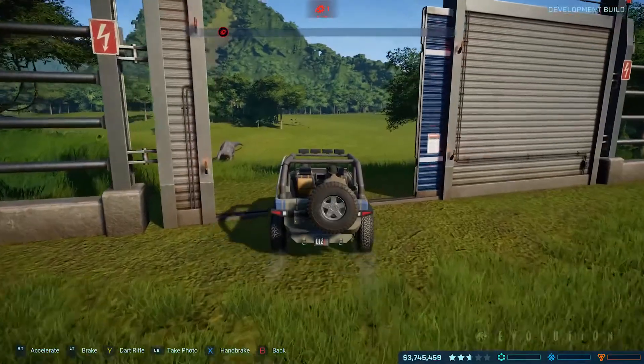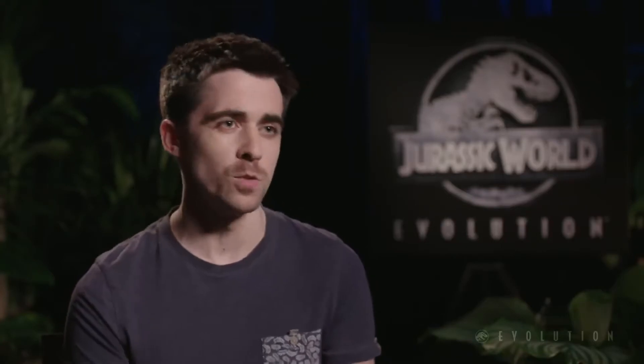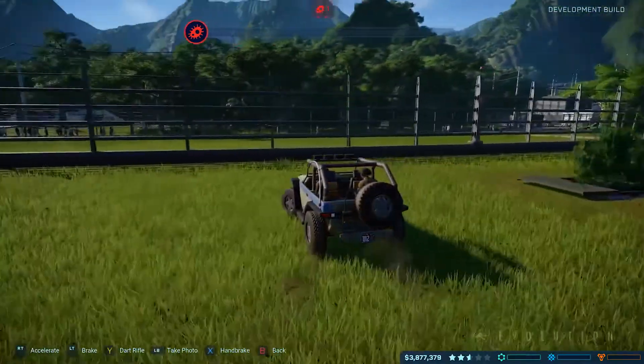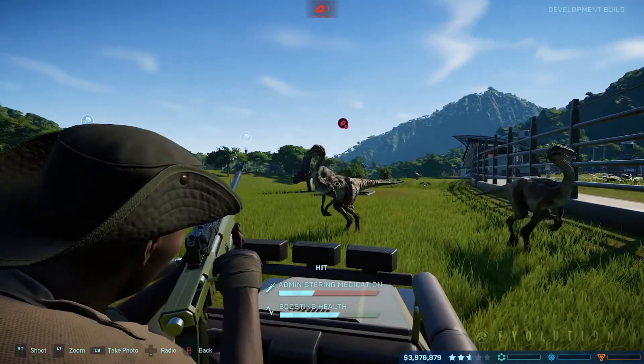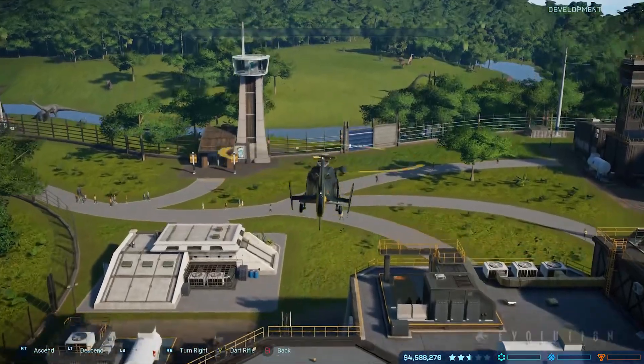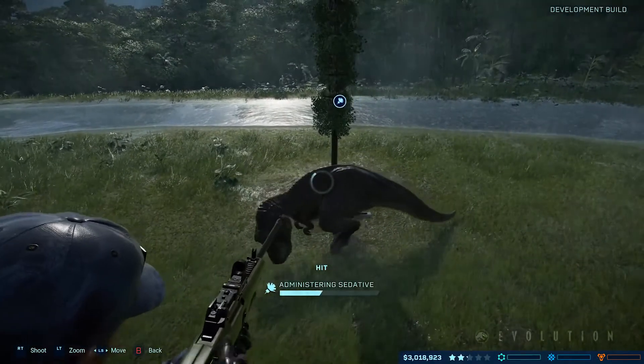The game is a management game but you can also take direct control of some of the teams in your park and get up close and personal with these dinosaurs yourself. Taking control allows you to directly deal with threats or issues in the park — the ranger vehicle can be driven to medicate dinosaurs using the dart gun, you can take control of the ACU helicopter, fly over your park which looks awesome and tranquilise escaped dinosaurs. Basically you get to be the hero and save the day whilst also being the park manager — who doesn't want that?